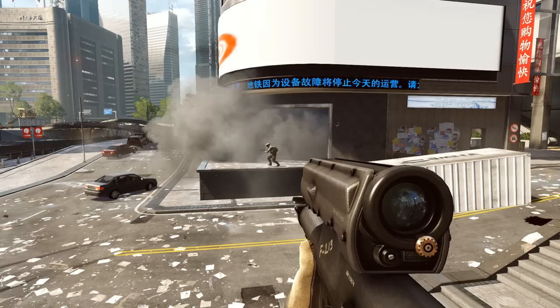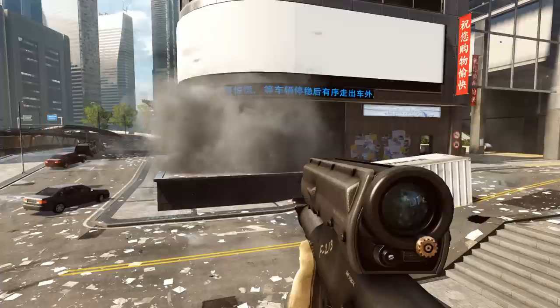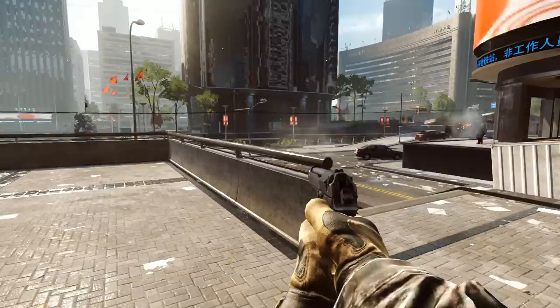Now we're gonna start off with the basics. This is the XM25. It can be loaded with three different types of rounds so far, and these are the smoke rounds. As you can see, they provide a decent amount of cover, but it dissipates pretty quickly. I suppose this is to prevent spamming of this weapon, but it will give you a nice little smoke cloud briefly. If you want to learn how to zero in this weapon, click the link at the top of the video — that'll take you to a different video where I've previously explained how to aim it.